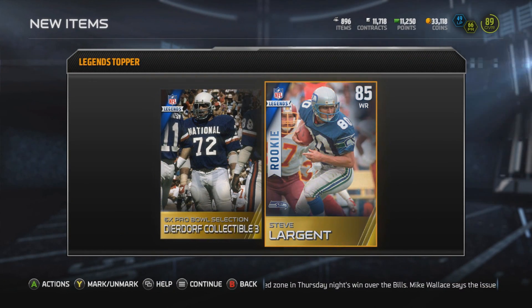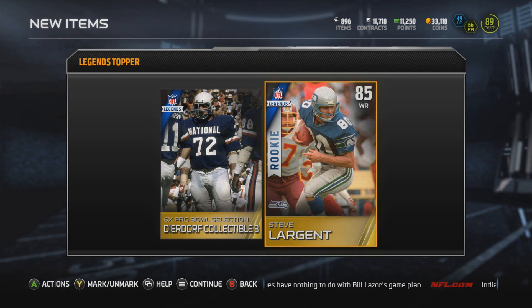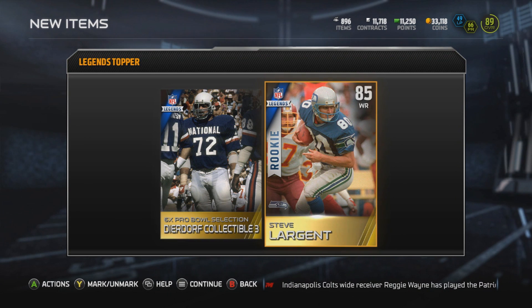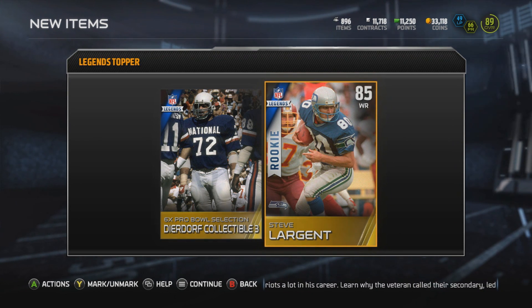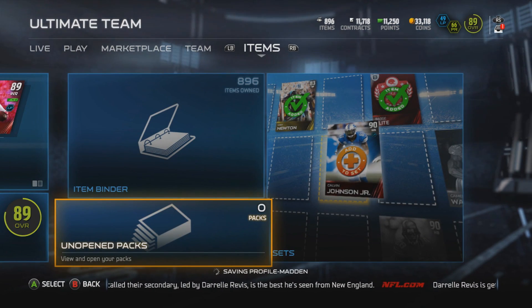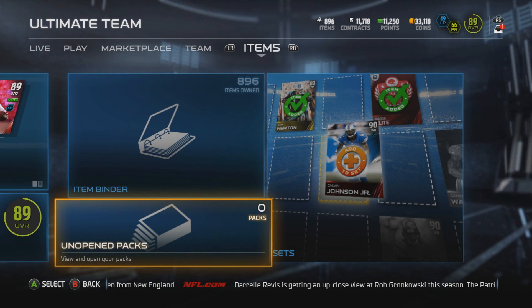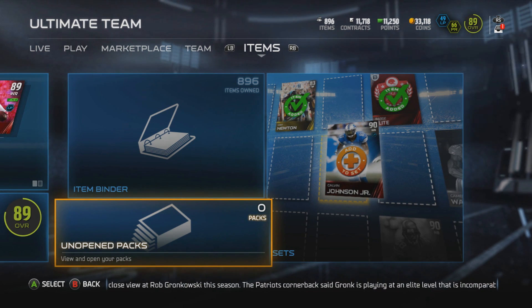We have one little pack left - the legendary topper. Please give me one of the new legends. We get a Deardorff collectible and hey, another Steve Largent! It's not as exciting the second time around, but we did get two rookie legends out of this bundle - two Steve Largents. I can sell one of them if I don't need it. So we got the two elites: Forte and Jordan Cameron. This was actually a pretty good legendary bundle. Matt Forte actually goes for a little bit and he's a really good player. Hope you guys enjoyed - leave a thumbs up for more of these!